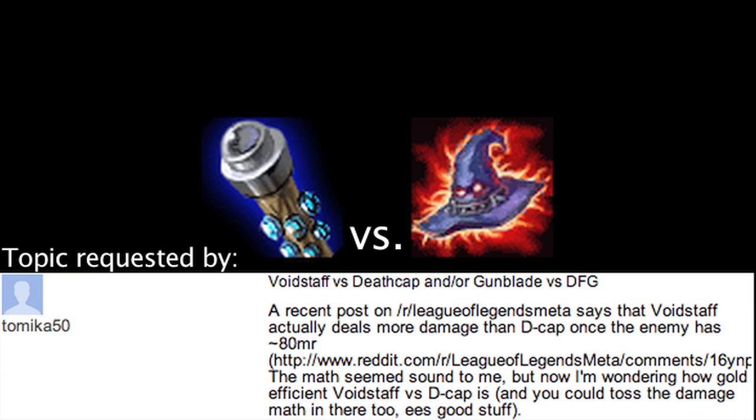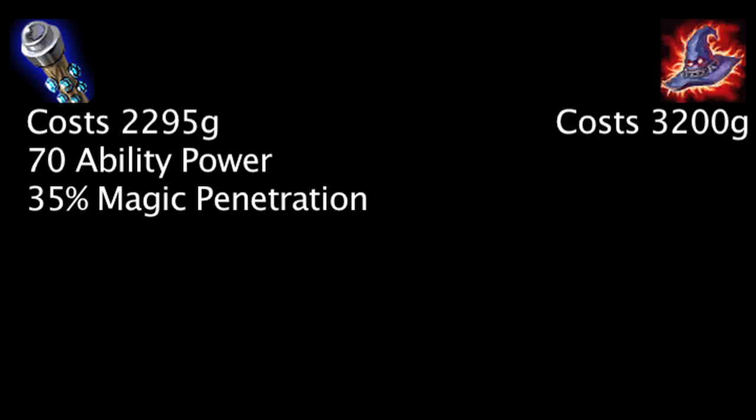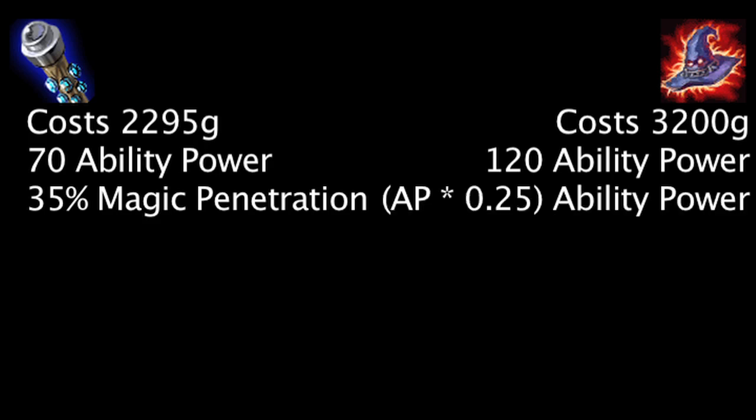Finally, we'll be calculating what an enemy champion's magic resistance must be for one item to grant more damage per ability power than the other item. Let's take a look at the items now. A Void Staff costs 2,295 gold and grants 70 ability power and 35% magic penetration. A Rabadon's Death Cap costs 3,200 gold and grants 120 ability power and ability power equal to one's ability power times 0.25.